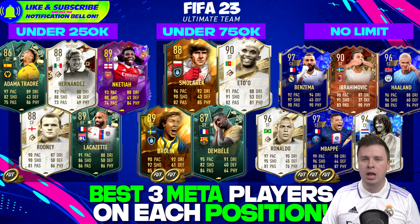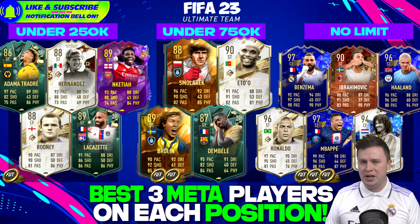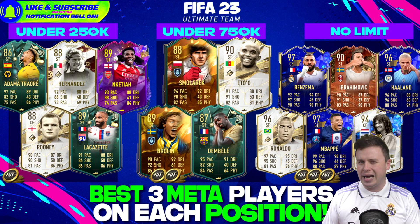Finishing the episode with the strikers. We have Adama Traore, Luis Hernandez World Cup Moments 1998, Katia, Wayne Rooney 88 icon, and Alexandre Lacazette - all available for around 150k to 200k plus. Promise me they're worth it - they will win you games you normally never win. Upgrading them is quite hard but we try with Smalorack and Brolin, both hard to link.